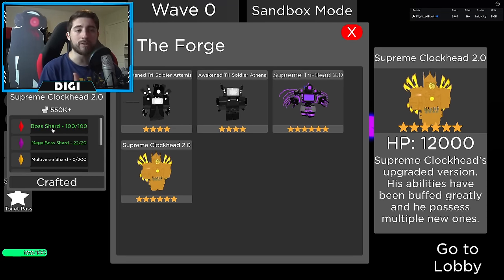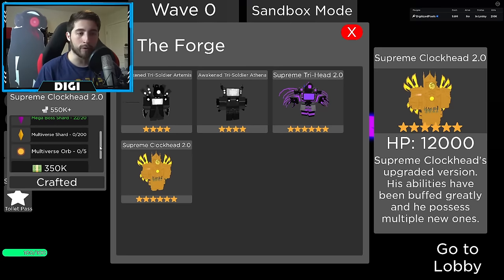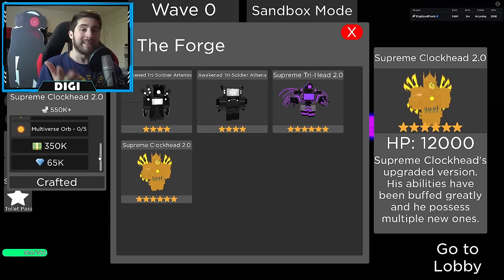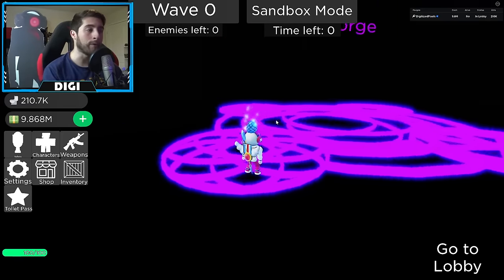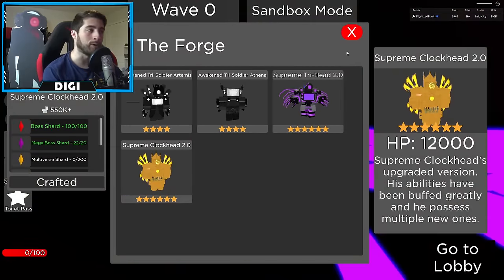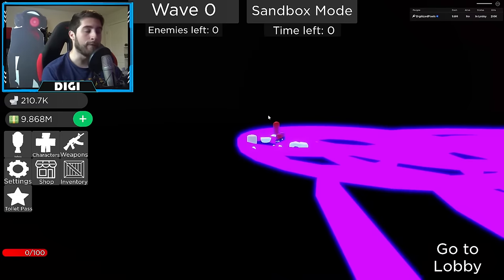To get Boss Shards, you fight the normal bosses — the smaller tier ones. Mega Boss Shards come from fighting the Awakened Tri Titan or any of those bigger bosses. The Multiverse Shard and Multiverse Orb both come from fighting the Counter Titan. That is how you get the upgraded Titan Clock Man.